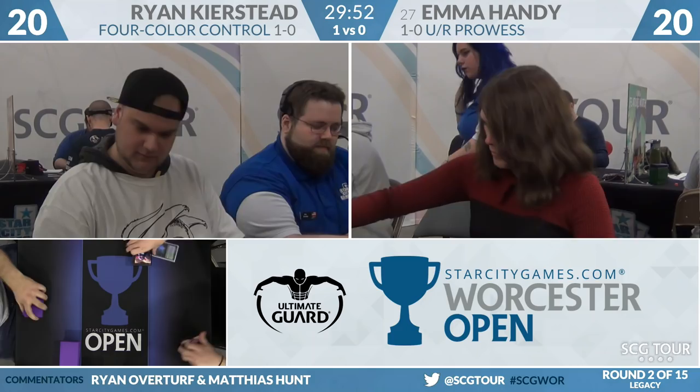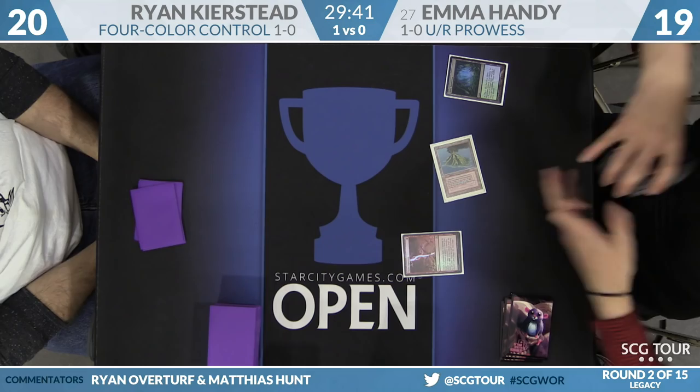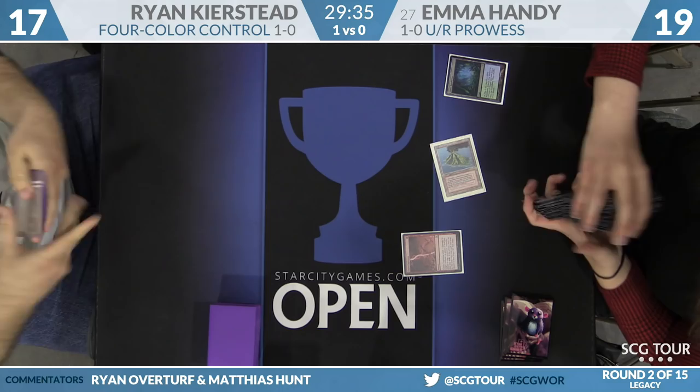Game two — both players keeping on seven. Emma is on the play, down a game. She starts off with Monastery Swiftspear, Delver of Secrets, Chain Lightning — Ryan down to 17. We were talking earlier about how this is similar to a burn deck. Emma has no time for your creatures; that card's just going upstairs. Dodge a Spell Pierce — this strongly suggests Emma has plans for turns two and three lined up.